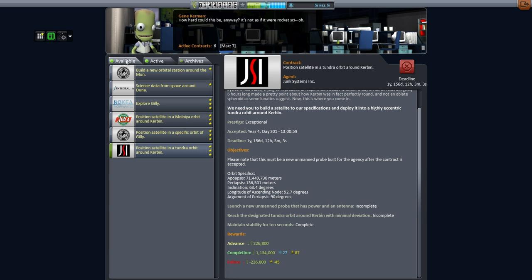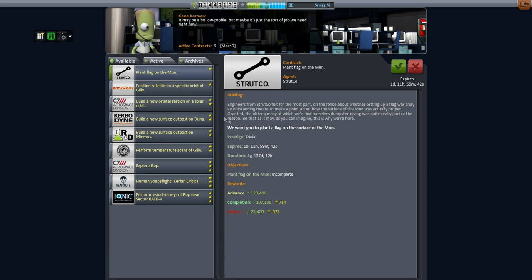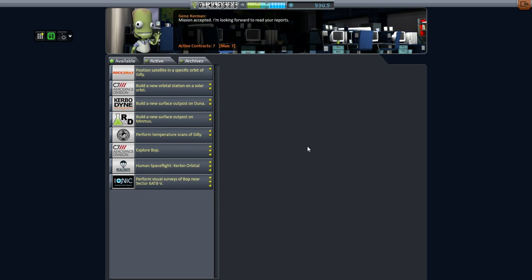Speaking of the moon mission — we talked about landing a Kerbal on the moon — we got the 'plant a flag on the moon' contract. So let's pick this up as well. It actually is way too cheap; I don't think I could do it for just 120,000 funds. But we'll pick it up and we'll build up a store of funds in order to do that mission, and I'm sure we'll have enough.